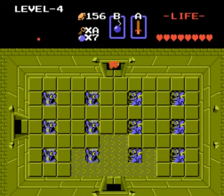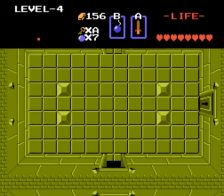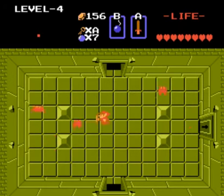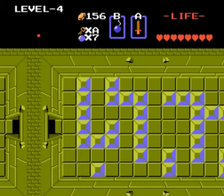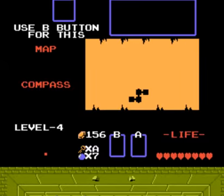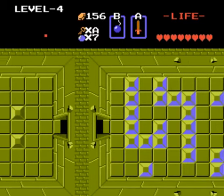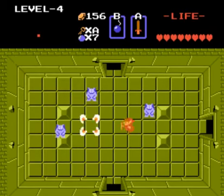I wonder what boss I'm going to get in here, because I added more bosses and the bosses are shuffled. Alright, so let's go through here. Well, we got the magical key, so it doesn't really make a difference. It's Dig Dogger! And I don't even have the whistle for him! But all that room is is a key anyway, so I'm not too worried about him.